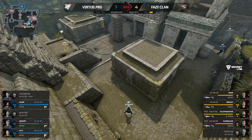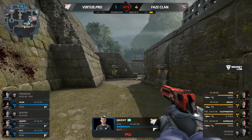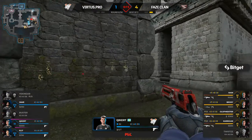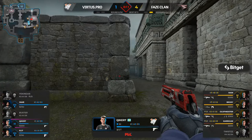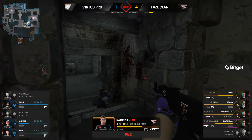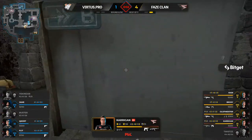Really good to see they're not just rinse-repeating the A approach they had previously. You have to show at least two different looks on your anti-ecos, and this is the second one. It finishes on the B site — not really a way for VP to get in. FaZe are playing quite disciplined Counter-Strike at the moment, not offering anything to VP.